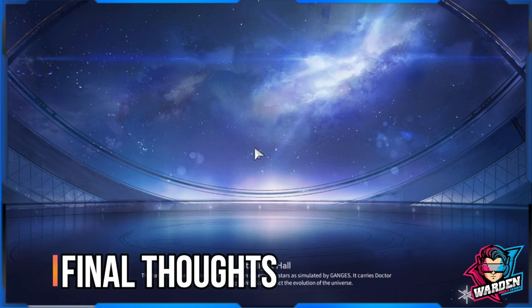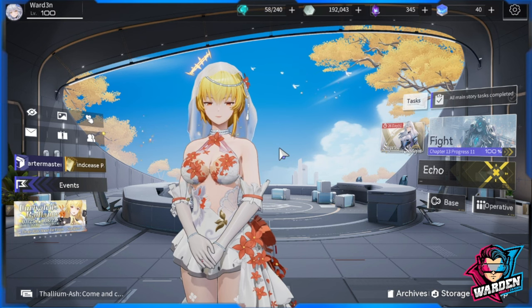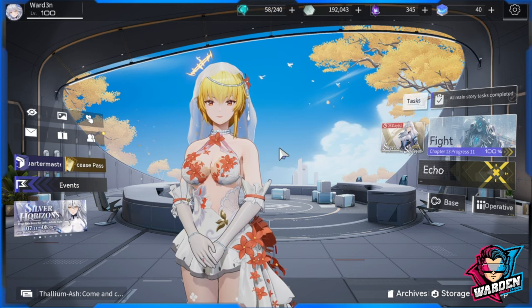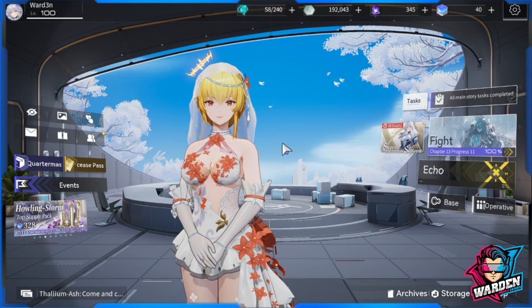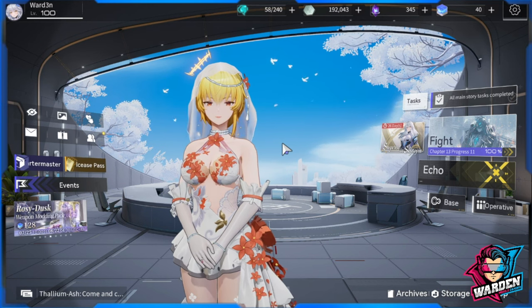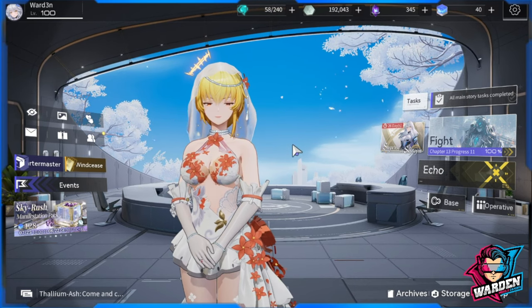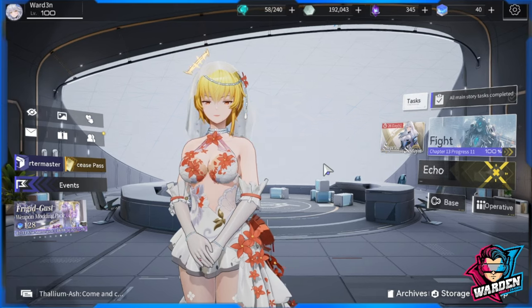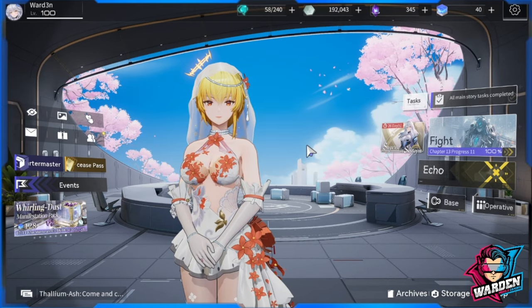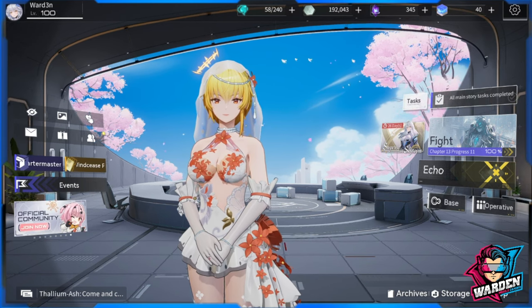Final thoughts: Fenny SS is a top-three support in the game alongside Shadow Ka and Kaguya Asha. She'll be very relevant in future game modes and months to come. Try to build her, get her five-star weapon if you can — if not now, target it in a rerun banner. Farm her manifestations since she's free. Get her now and have fun with her. Thanks for watching — take care, stay safe.